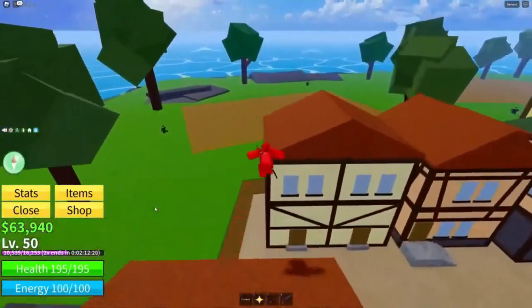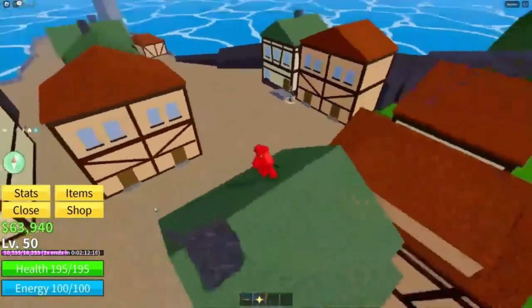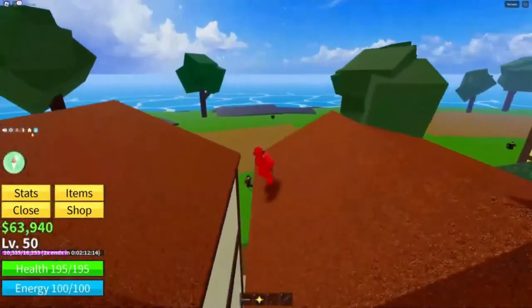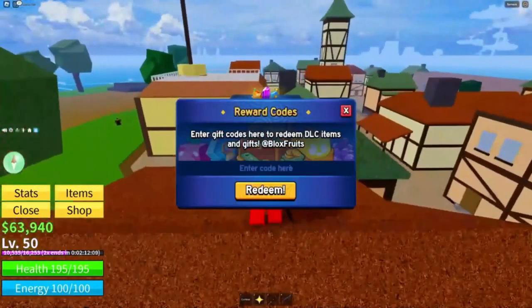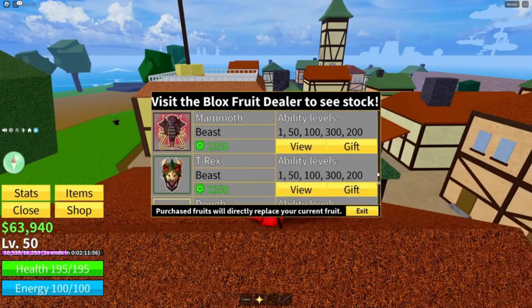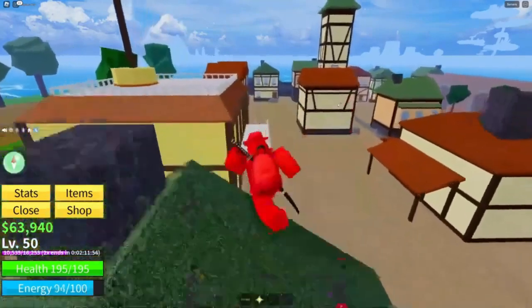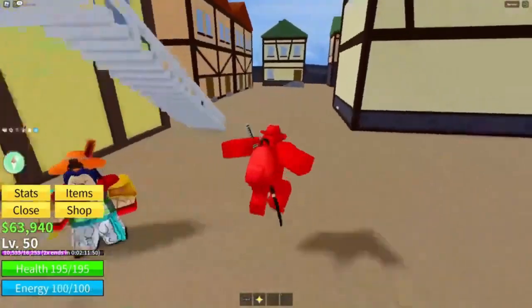Now, getting into the meat of this video — I wanted to give you guys the code for the Mammoth Fruit. If you don't know where codes are, click this little blue icon. The code is, all caps: FREE underscore MAMMOTH FRUIT. I've already redeemed it myself, but you guys go ahead and redeem that.